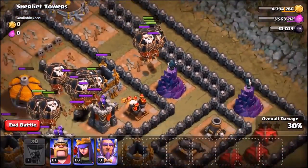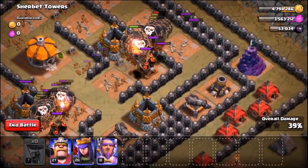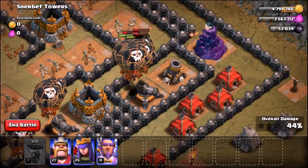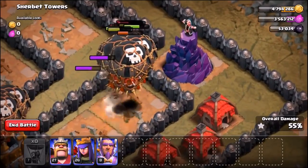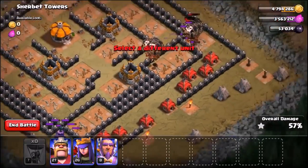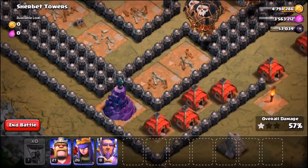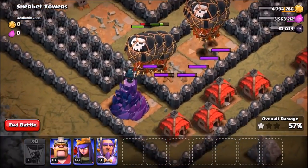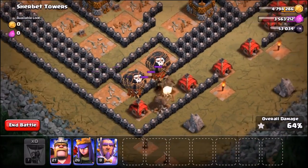We've made our way into the center of the base, but those wizard towers are doing an insane amount of splash damage to the level 7 balloons. Hopefully we're going to three star Sherbet Towers. We are losing quite a few balloons — there's only one wizard tower left on the other side of the base, and after that it's just a cleanup job. It's like watching snails race, these balloons are so slow but so OP.